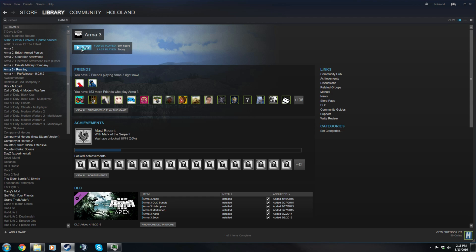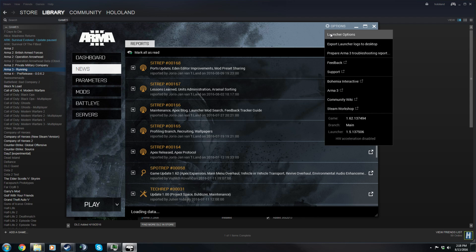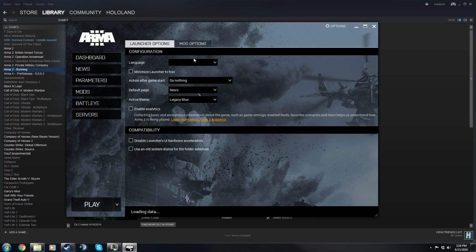One last little handy tip I want to show you here. Launch up your ARMA 3 in Steam, go to the launcher, go to your settings, and just make sure the ARMA 3 launcher closes when you click play. That way you don't have to tab out and force quit in the task manager.